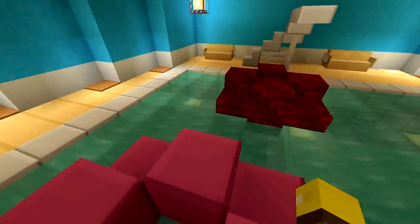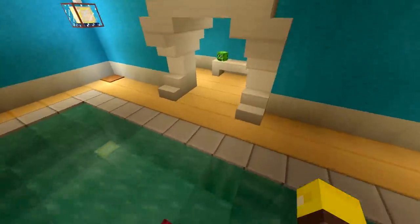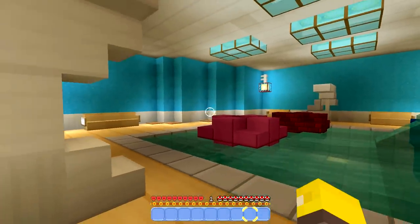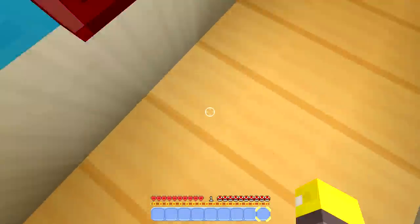We do not just have our own pool — we have our own pool with a diving board! I need to test this out. And there's a water slide! Our very own pool. I love this funhouse already.